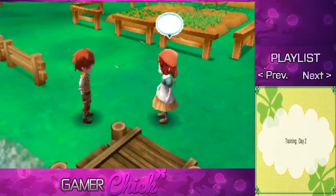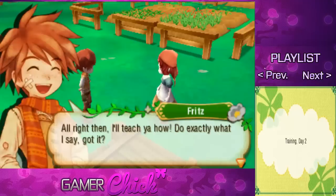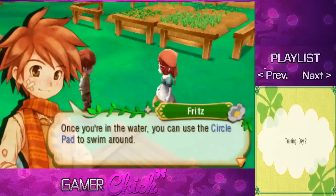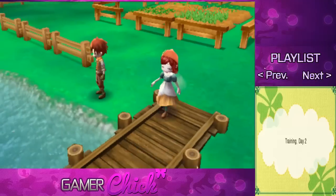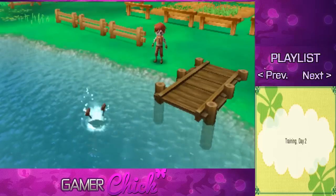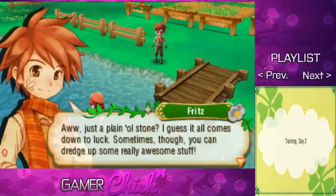What kept ya? Come on, let's jump in! But I don't have a bathing suit. You've never gone swimming in a river before? All right then, I'll teach you how — do exactly what I say. When you see a dock like this, walk out onto it and press the B button to jump in. Once you're in the water, use the circle pad to swim around. Press the A button to dive underwater — if there's anything in the riverbed, you'll pick it up. When you want to get out, head back to the dock and press B. I jump in with B and I'm swimming around — I found a rock. I got a stone.